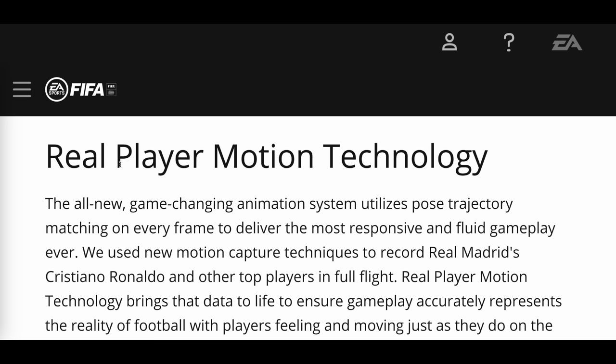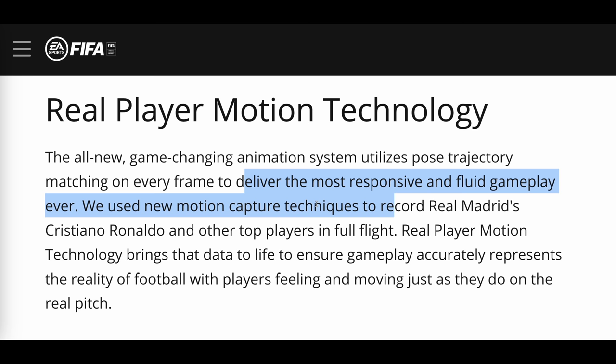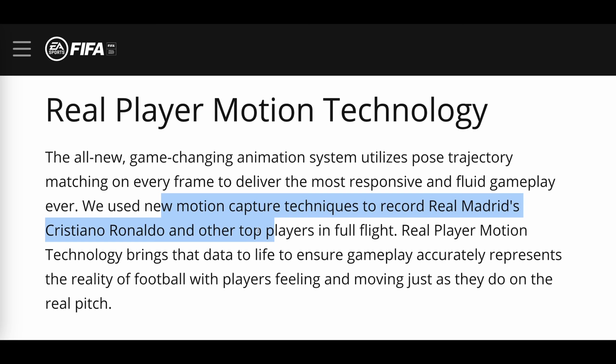The all-new game-changing animation system utilises pose trajectory matching on every frame to deliver the most responsive and fluid gameplay ever. They used new motion capturing techniques to record Real Madrid's Ronaldo and other top players in full flight. Real player motion technology brings that data to life to ensure gameplay accurately represents the reality of football, with players feeling and moving just as they do on the pitch.